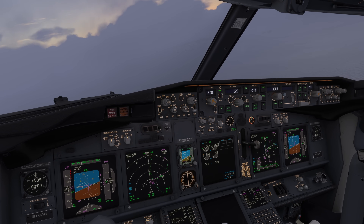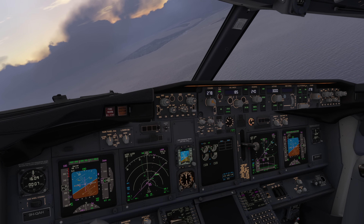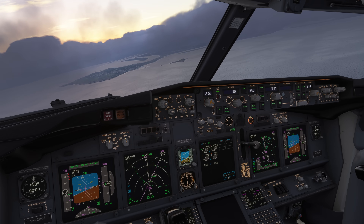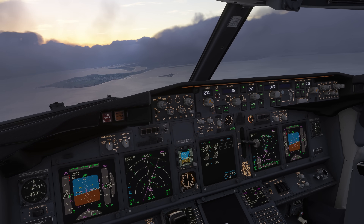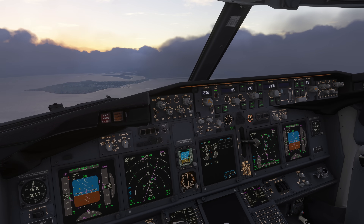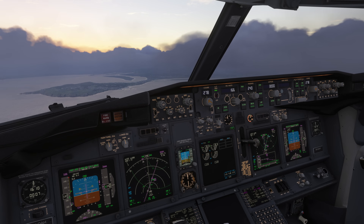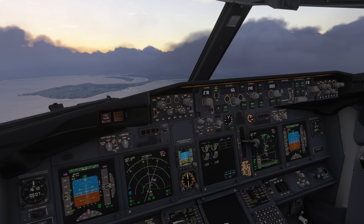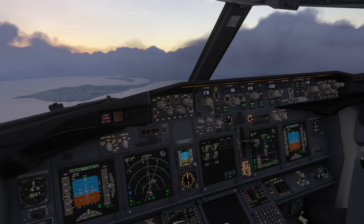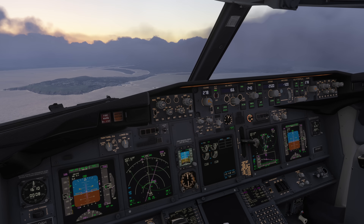I'm going to turn final over here. We'll also start reducing our speed so that we have some time to get ourselves established on the final approach to Dublin 28 Left. Now obviously in the real world we would not be landing in these conditions — if something like that happened to us, we'd simply divert the aircraft. For the purpose of the simulator, the realistic turbulence from Flight Simulator 2024 has really seen some improvements with the Sim Update 4 release, and I'm actually pretty happy with the way that this feels right now.